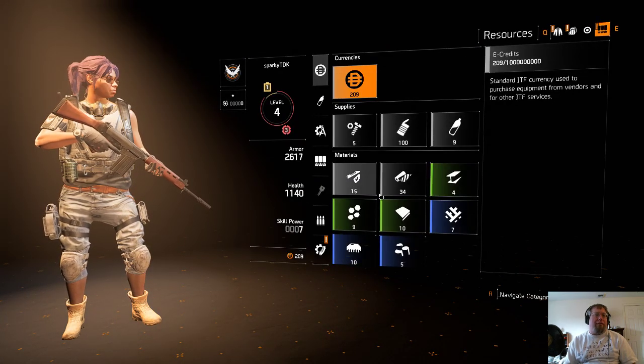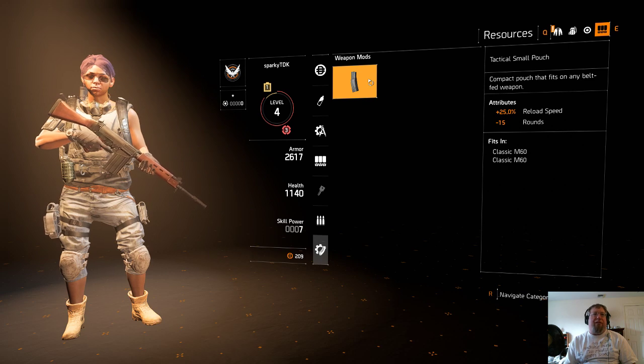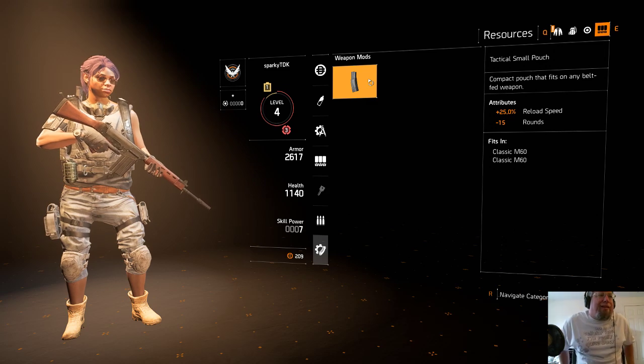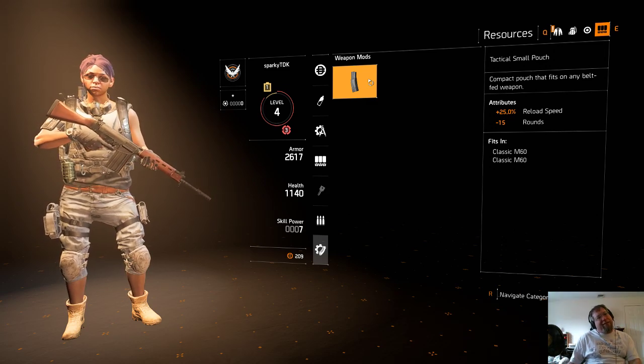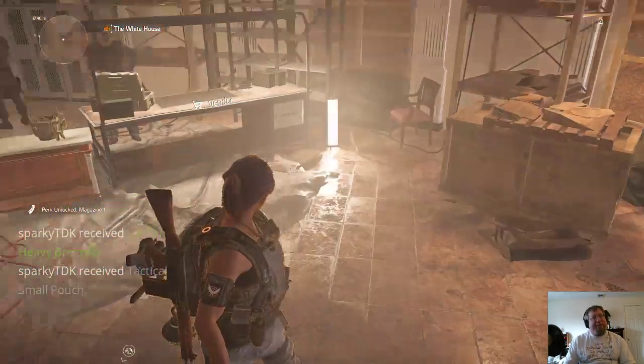Oh wow, plenty of that. We've got a new weapon launch — reload speed, but you lose 15 rounds on any belt-fed weapon, classic M60. But it increases the reload speed by 25%. Cool.